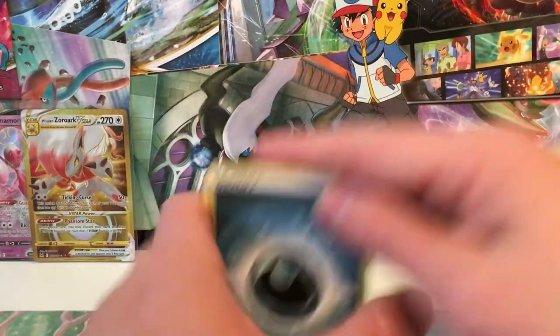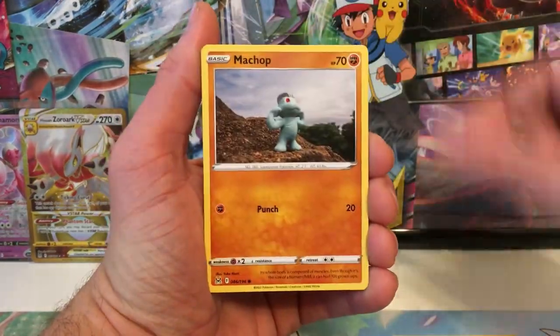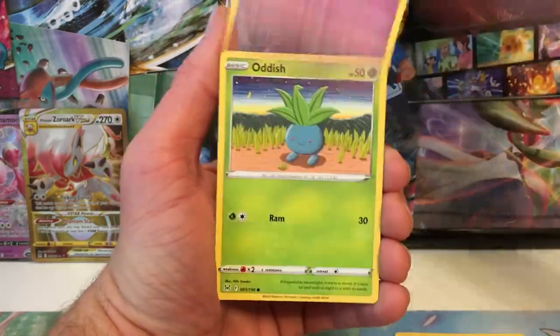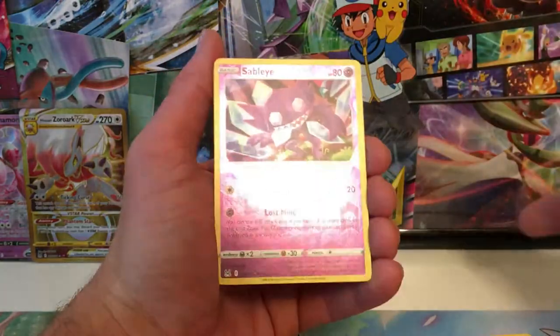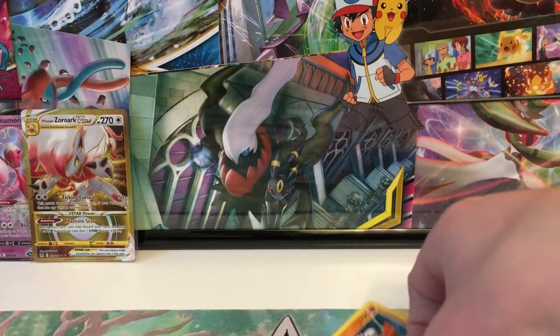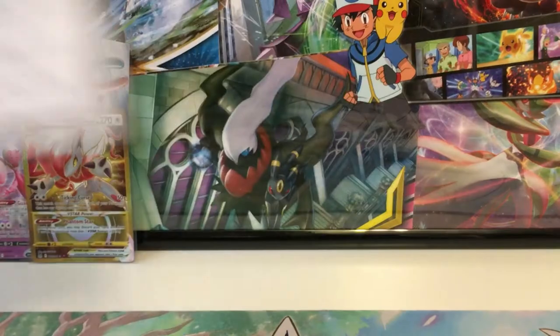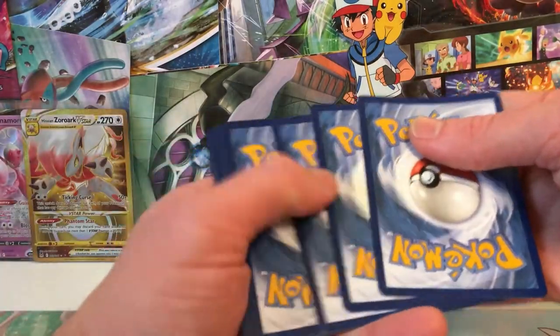I have an interesting opening for you guys next week - next Wednesday for sure. I have a great idea of what I'm going to do. We got a reverse Sableye holo rare, and Landerous. I say holo rare because it is a normal holo rare in the set. Another reverse rare - very nice. I do think that Swanna was a reverse I didn't have yet, and that Zorak kind of stole its thunder a little bit.